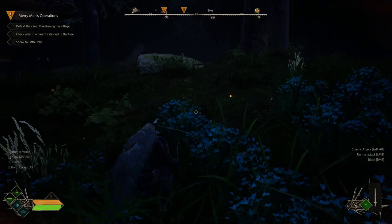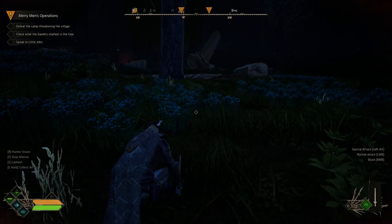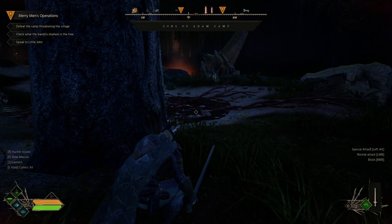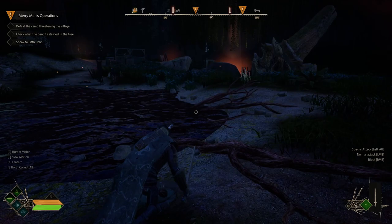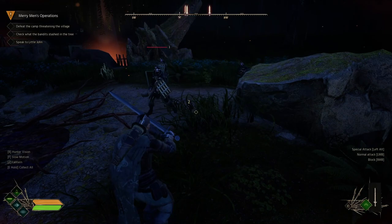Moving forward, we can see the camp in the distance. There's a guard on the road moving left to right in front of us, and another guard moving right to left up on the hill. We're trying not to get seen — watching their patrol patterns and not making noise. Unfortunately, we made noise and he spotted us. Now we have three guards and we have to go into fight mode.